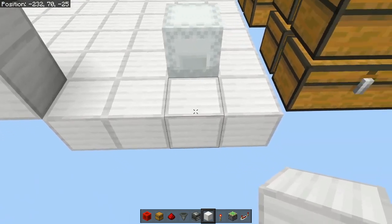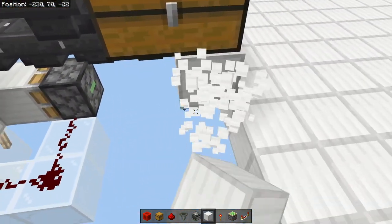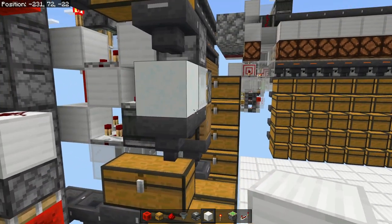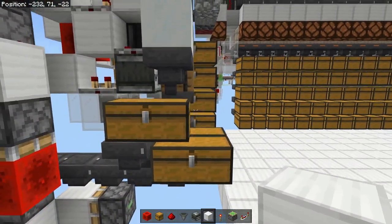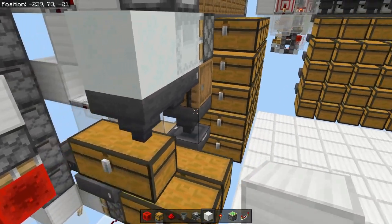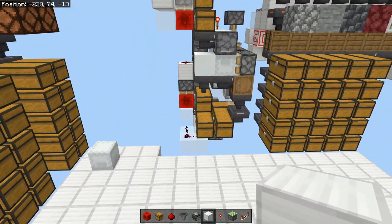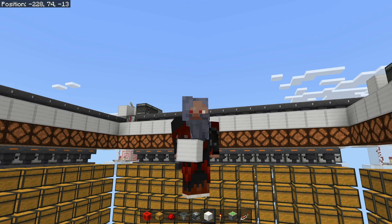With this setup I have a four-block gap. You could drop it down more if you want — you'll have to increase the height of the item elevator but you could drop it down more. So that was the input. Now we've got the other part of the add-on to do, so let me get everything cleared up.